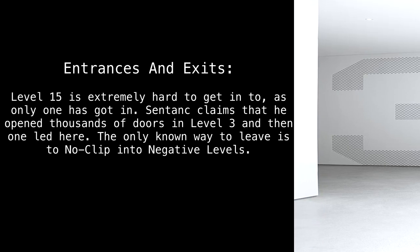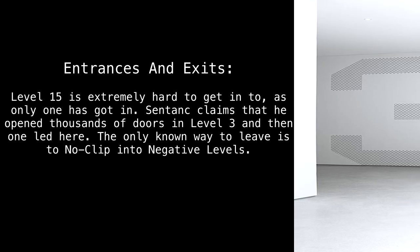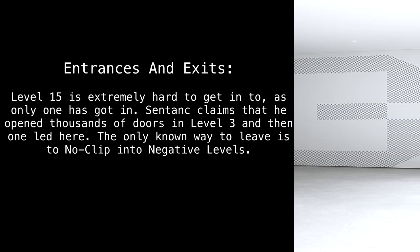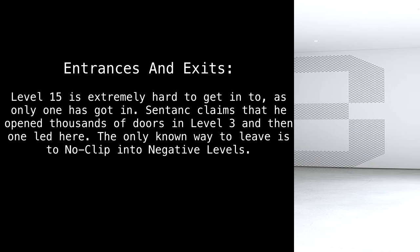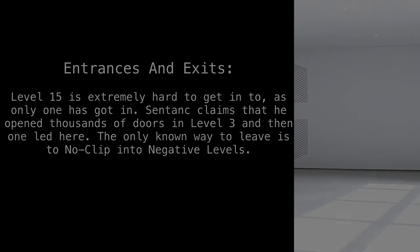Entrances and exits. Level 15 is extremely hard to get into, as only one person has gotten in. Syntank claims that he opened thousands of doors in Level 3, and then one led here. The only known way to leave is to no-clip into the negative levels.